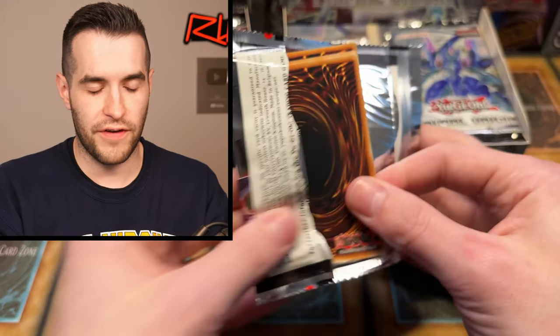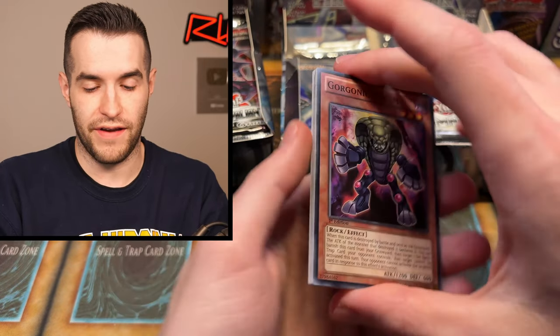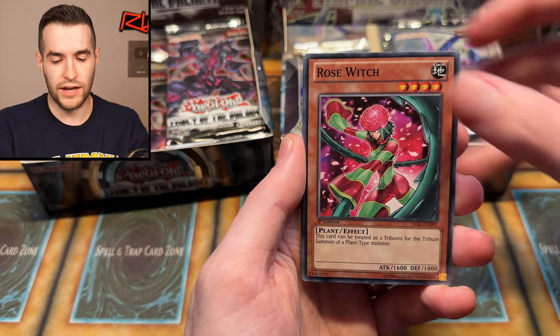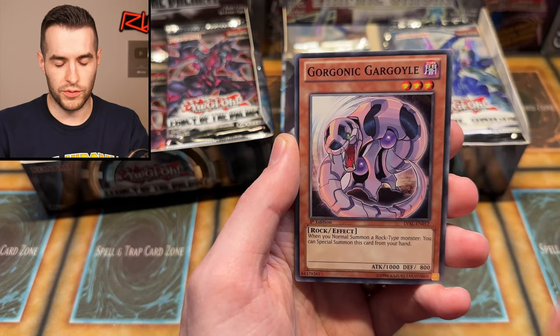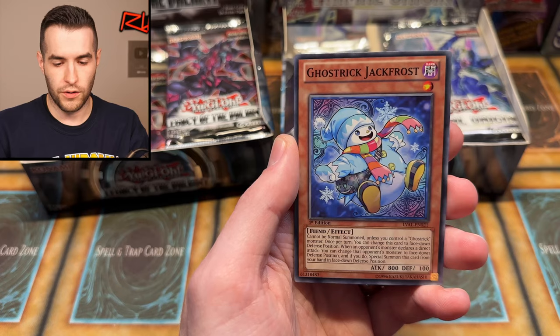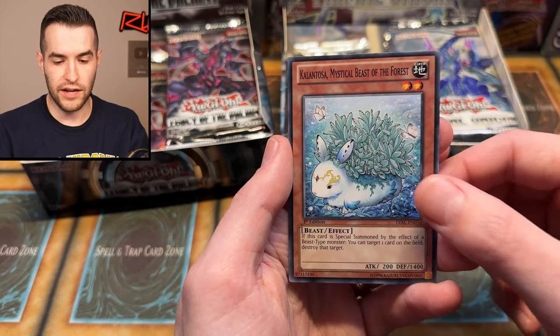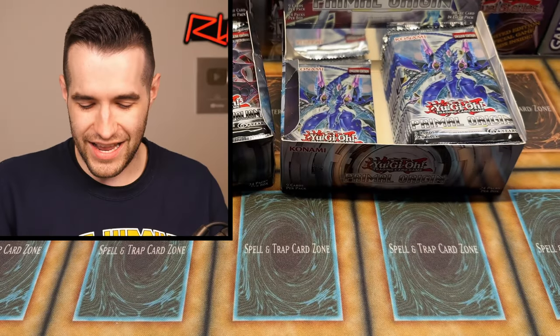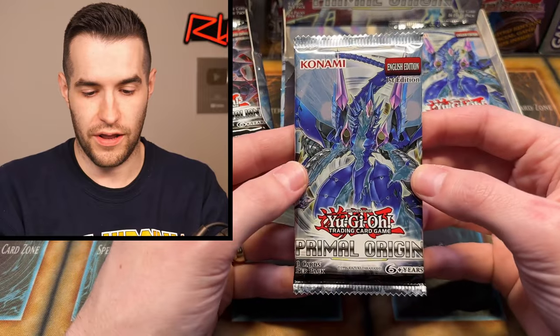Gorgonic Guardian — not sure if that's the right name. Cerberus, Purge Ray. Jack Frost, Hidden Temples of the Necro Valley, and Calantosa, Mystical Beast of the Forest. I always thought this was a strange looking card — it has more Magic the Gathering vibes. Primal Origin, can you bless us with something crazy?